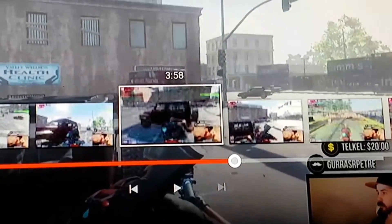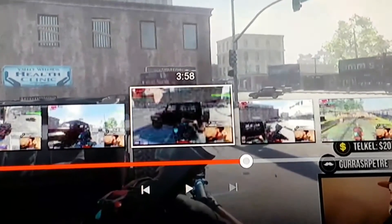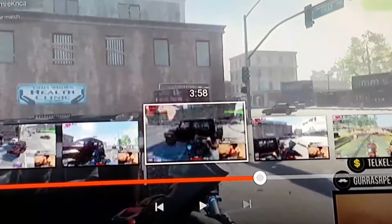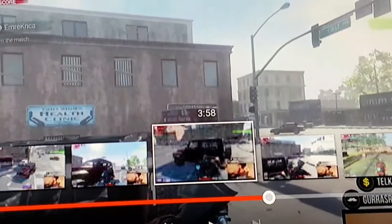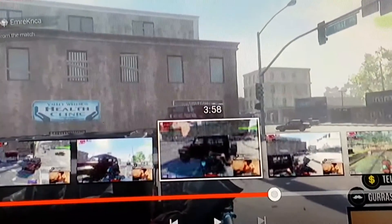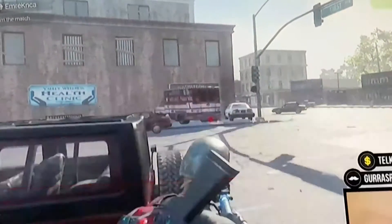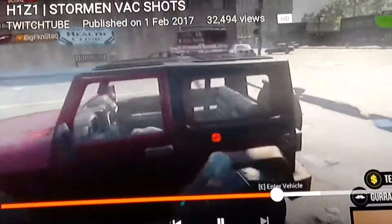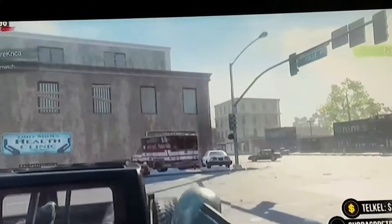If you have a look, you'll see the mouse cursor just appear out of nowhere and aim to where the enemy is — it's like automatic auto aim, which I don't know nothing about. But it looks very fishy. Watch the mouse just go to his feet.